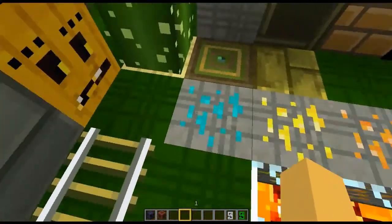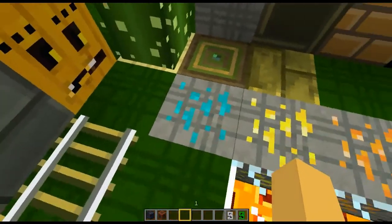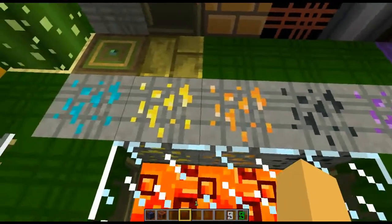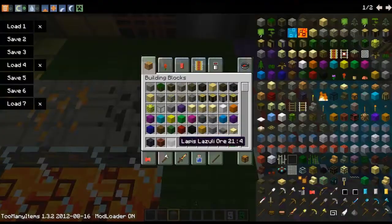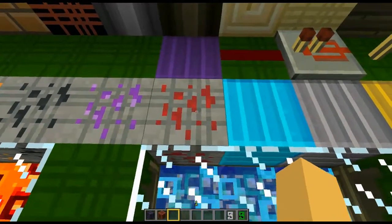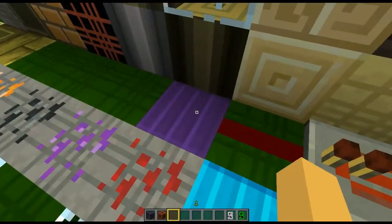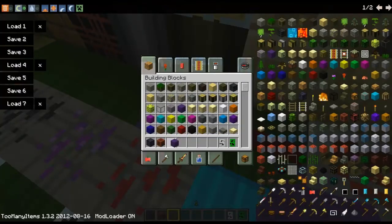Let's take a look at the ores here. That's diamond, gold, iron — that's actually pretty cool, I think the iron. Coal. Okay, I'm confused now. That's lapis, redstone, diamond block, iron block, gold block, and this is lapis block.